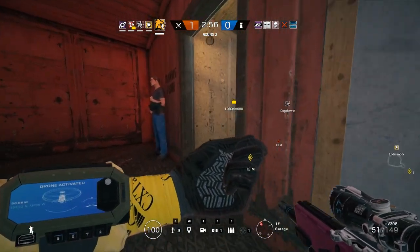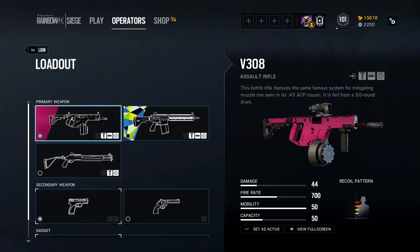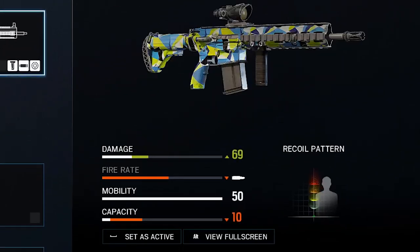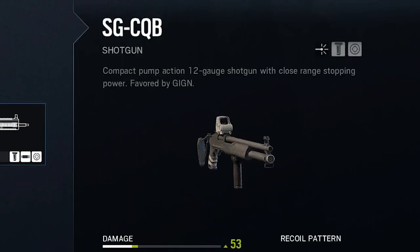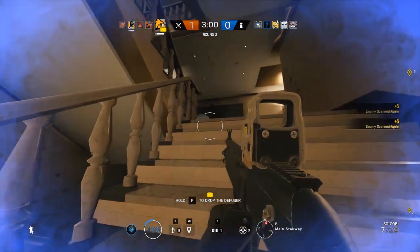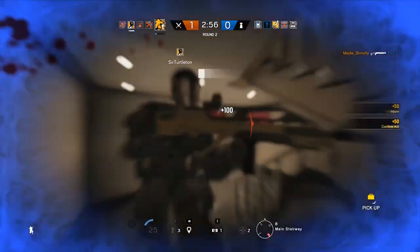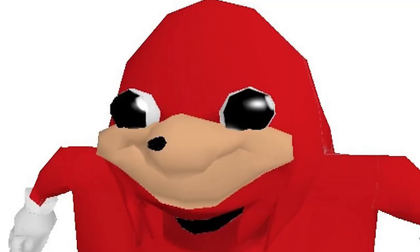Starting with weapons, you have the choice between a V308 Assault Rifle, 417 Marksman, and a Shotgun. The shotgun works pretty much like every other pump shotgun — if you have halfway decent aim at close range you can blast enemies, but anything further than four or five meters and you might as well spit on them.